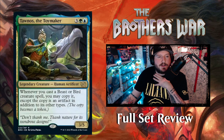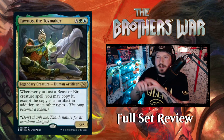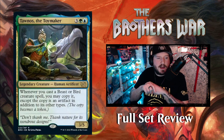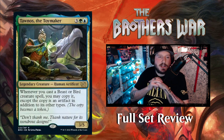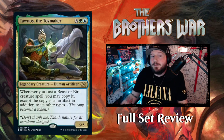Then we have Tawnos the Toymaker — talked about in previous cards. Three green and a blue for a 3/5 Human Artificer legendary creature at rare. Whenever you cast a Beast or Bird creature spell, you may copy it, except the copy is an artifact in addition to its other types. So he makes Beast and Bird toys — pretty awesome.